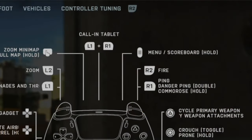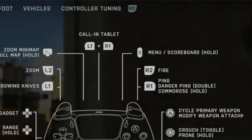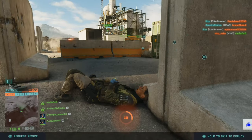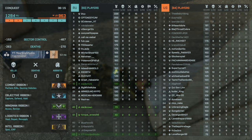I'm under my controller settings and I'm looking at my controller mapping. If I look at the menu slash scoreboard, the button that correlates with this is the Options button on the PlayStation 5 controller. So if I go back to the game now and hold down the Options button, I can see the scoreboard.